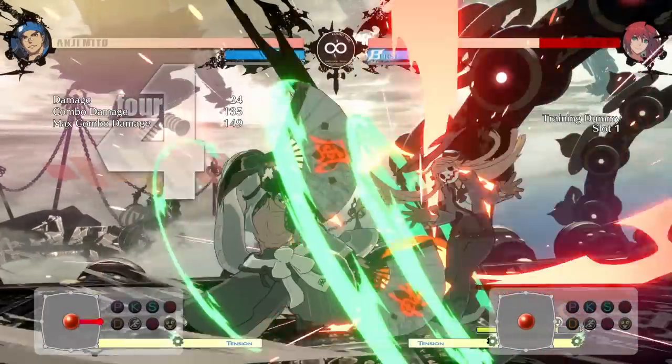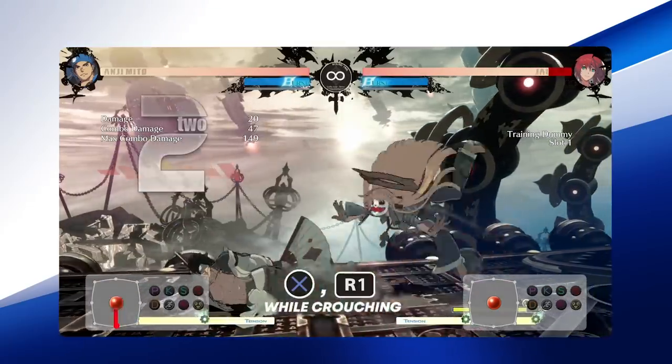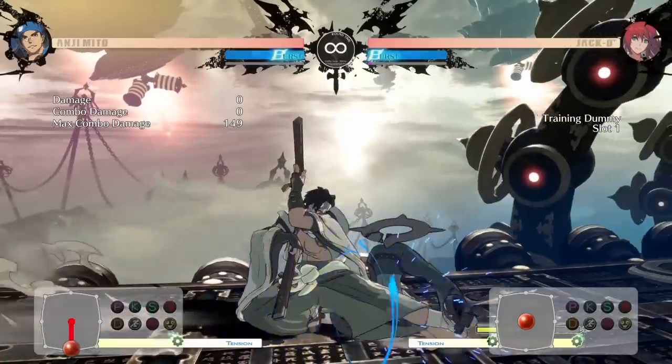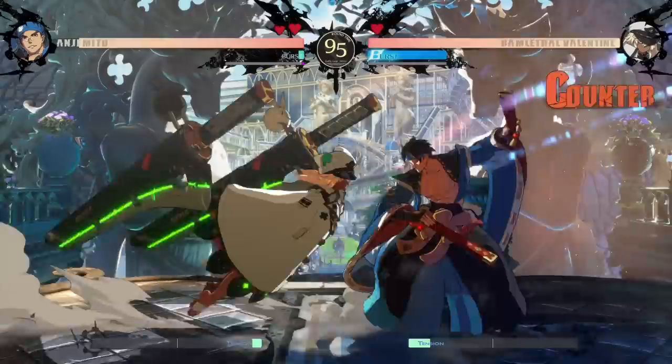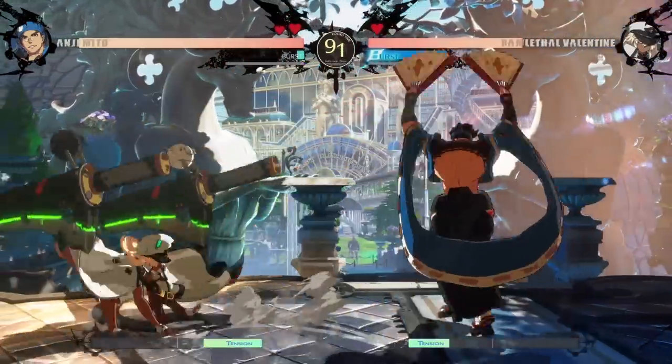Crouching Kick into Crouch Dust, Crouch Heavy, and his Throw. Crouching Kick into Crouching Dust creates a poke that will catch your opponent off guard. The Crouching Dust part of that sequence also creates a frame trap. Frame traps will stop your opponent from taking their turn and punish them if they do — they won't be able to do anything but block during these normals.